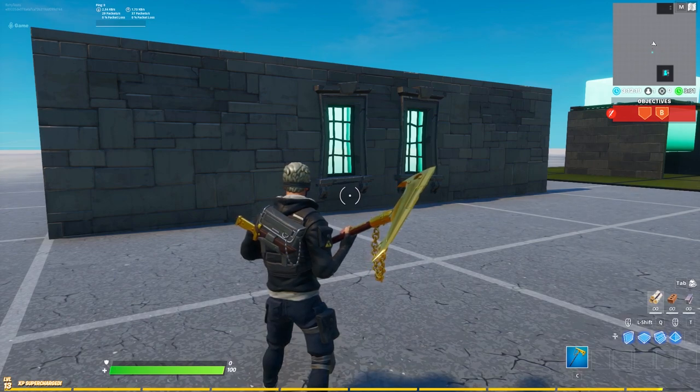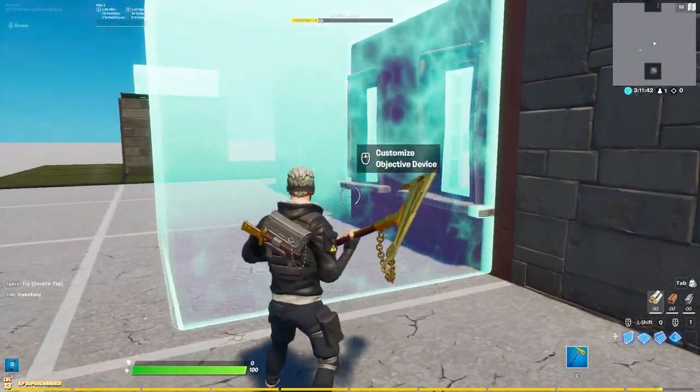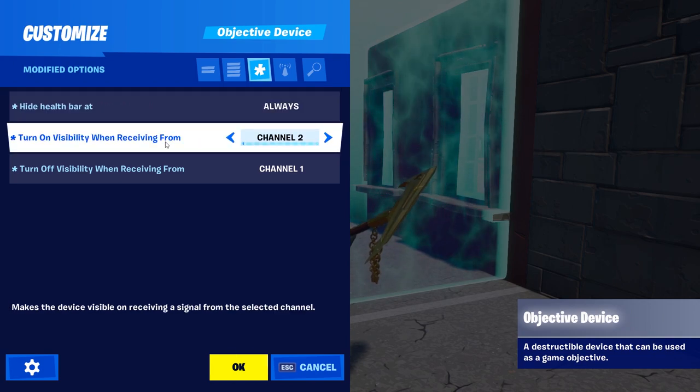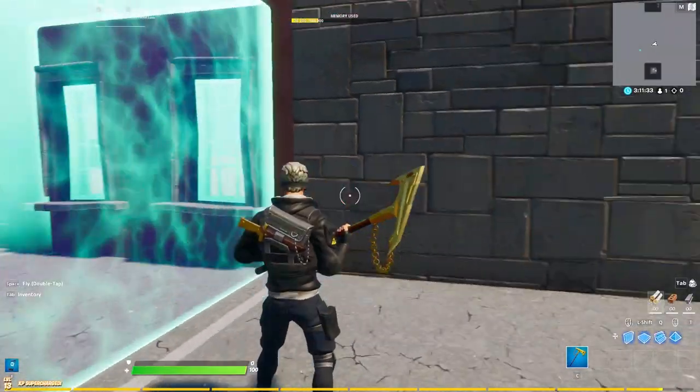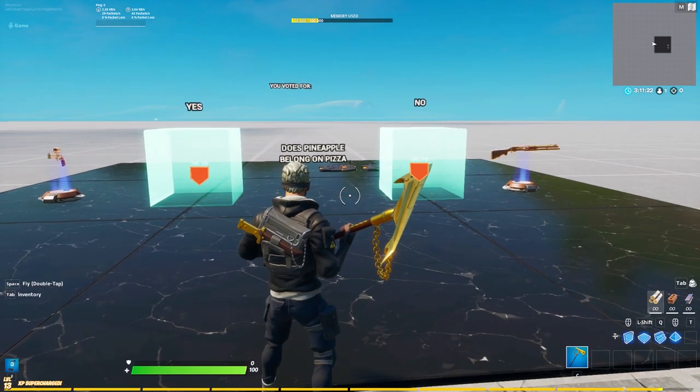It's quite specific — it has a bluish tint, so it cannot be used for every map. But especially in horror maps or coldish maps where you have a blue lighting effect, this works very nicely. All you have to do is go into your device, set hide health bar to always, and then have a channel for visibility on and off. Super simple, super basic.